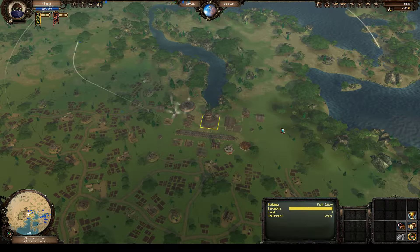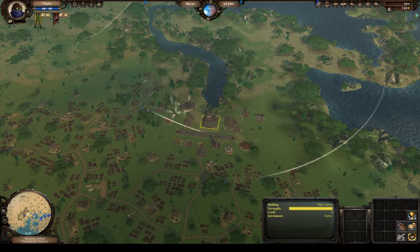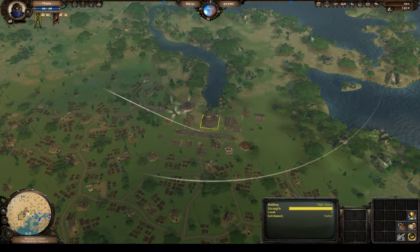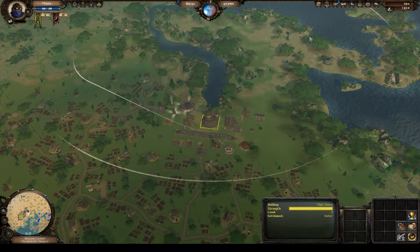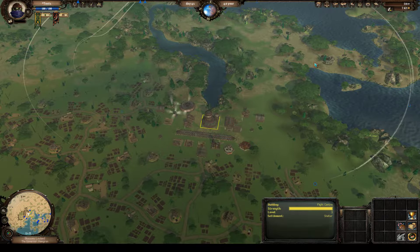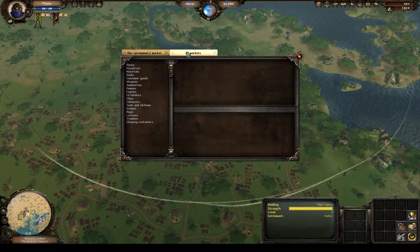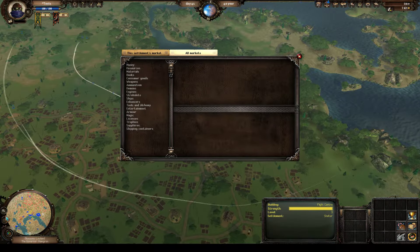First things first, let's talk about the market. The market system is pretty easy but has some weird quirks. Now that you have your 516 silver, or maybe you've done a couple more cargo runs since we last talked, you're looking to spend some money. Up here your little scales icon is going to be your market. If you're in a settlement when you click on those scales it's going to say 'this settlement's market' by default, but you can go to 'all markets' and it will show all markets within about 20 miles.